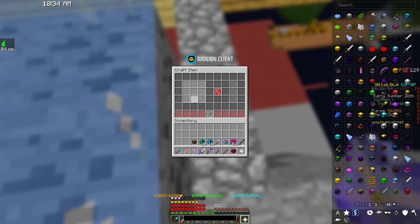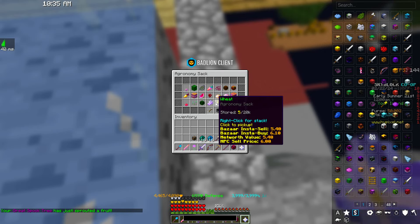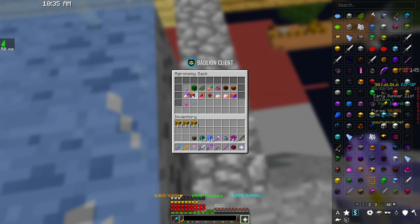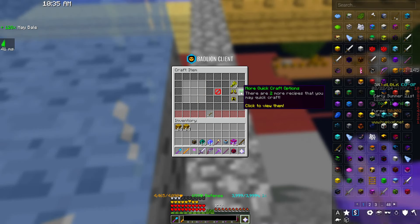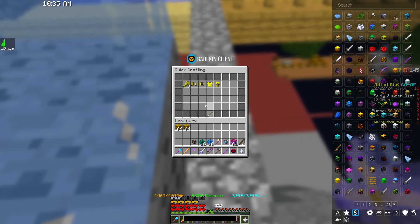If we look at our regular crafting table, there's not really anything different — there's nothing we can craft right now and our quick crafting slots haven't really changed, at least as they appear. Now there are a few things that have changed with the quick crafting. For instance, if we have a bunch of hay bales in our inventory and go to the crafting table, you can see there's this new 'more quick craft options' button, which shows all the things we can craft for the items in our inventory.